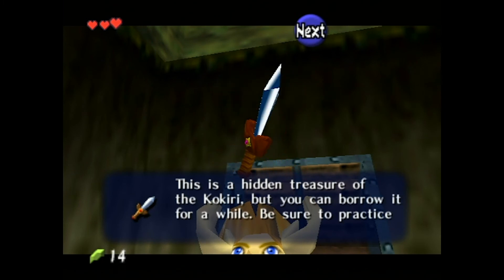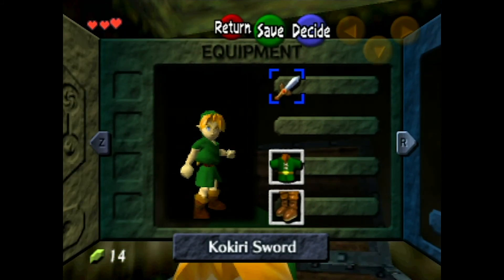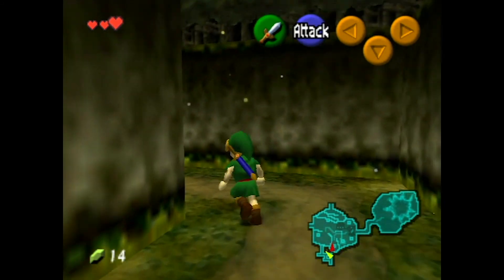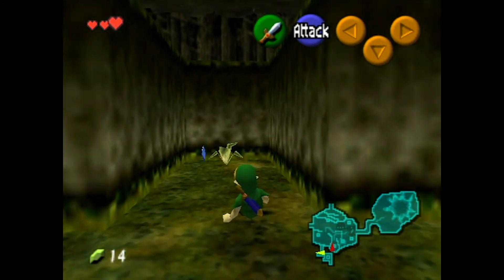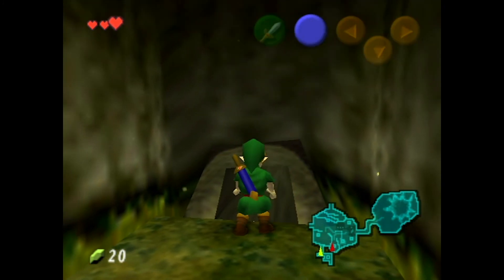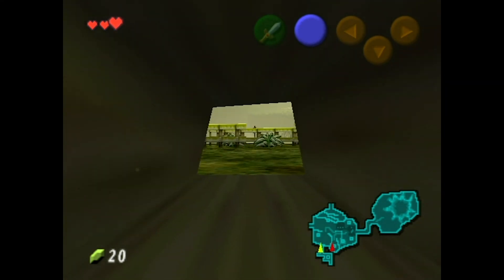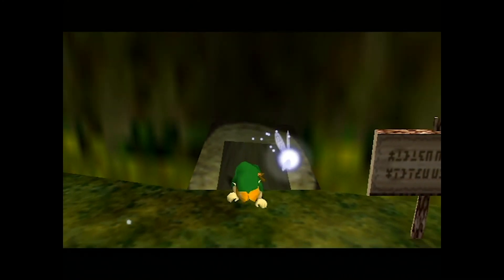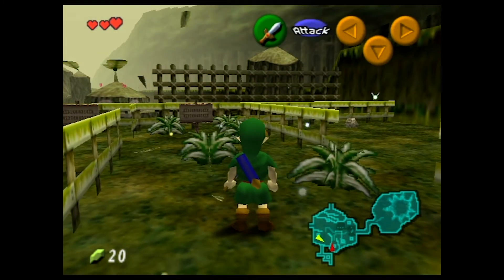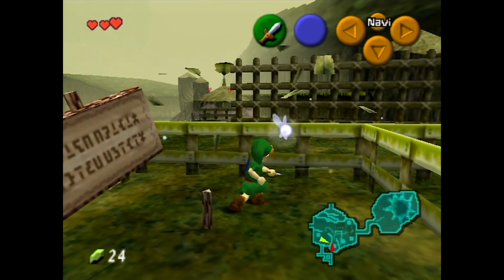You got the Kokiri Sword! Now I've got my giant staff — this thing is basically a butter knife. It's a beginning sword, really only good for a child. And it makes sense because this whole village is filled with children. That's also how you can tell this is version 1.0 — Link doesn't have an animation putting the sword back in his holster. So if you crawl through the crawl space, it just kind of teleports. There are a lot of little nuances like this I've noticed over the years.